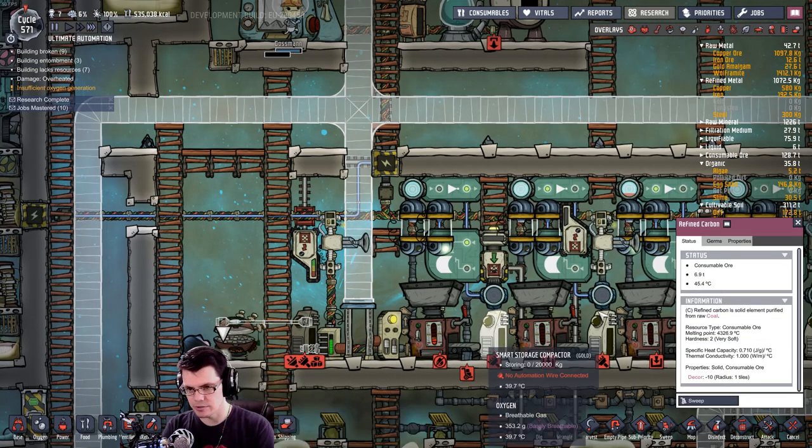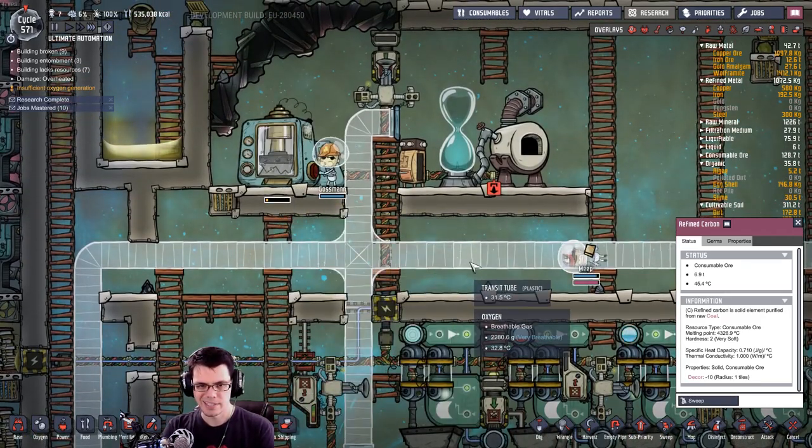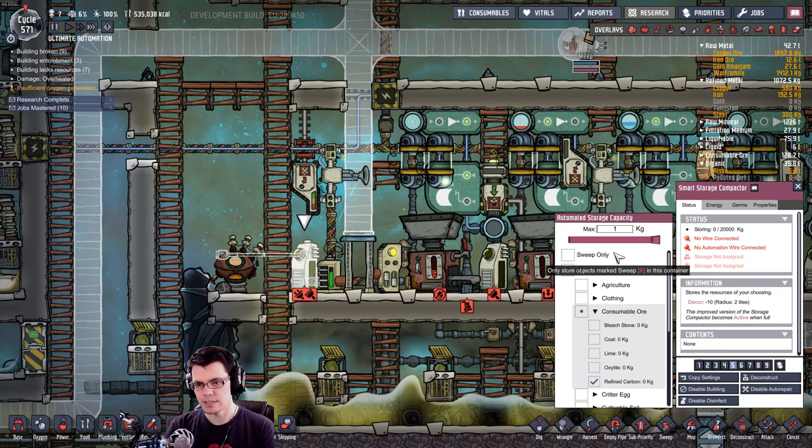Here's another trick — if you just click on the material, it says right there: status, consumable ore. I never noticed that till now. That's pretty handy. So that means under consumable ore I should see refined carbon.